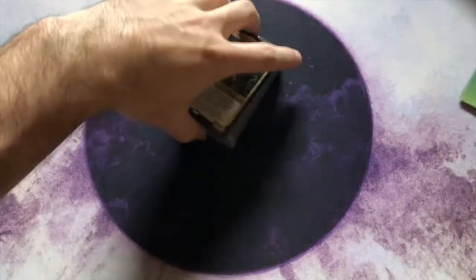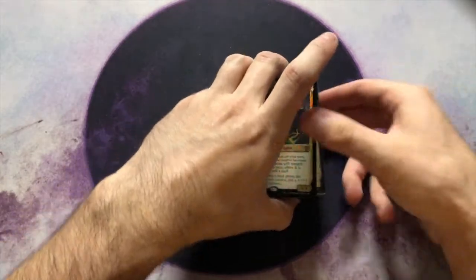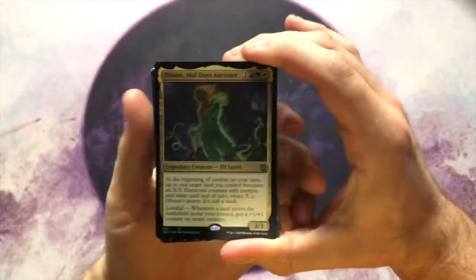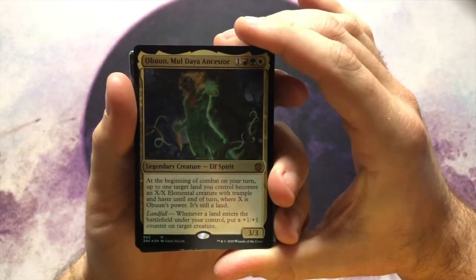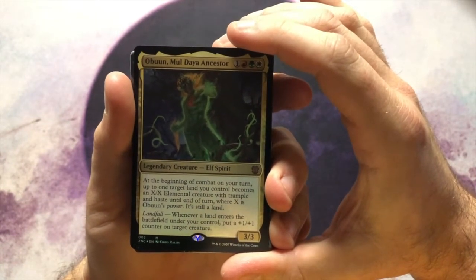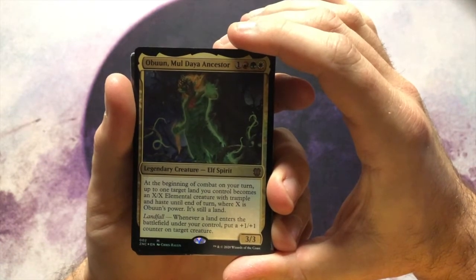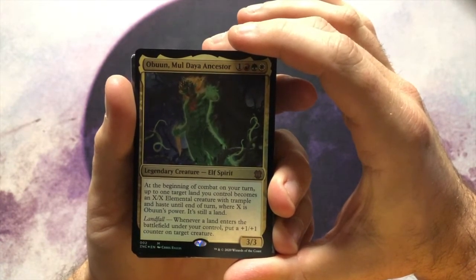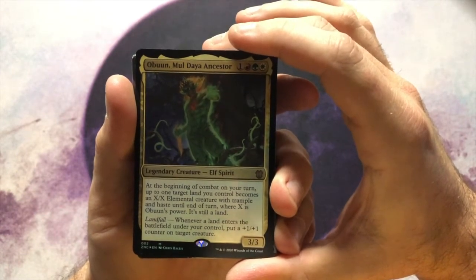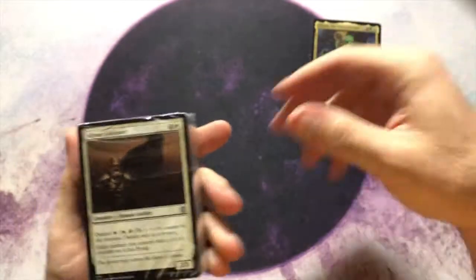So I mainly got these pre-cons because there are really good cards being reprinted in them. This is Obuun, Mul Daya Ancestor. At the beginning of each combat on your turn, up to one target land you control becomes an X/X elemental creature with trample and haste until end of turn, where X is Obuun's power. It's still a land. And then it has the landfall mechanic — he's a really good, really cool commander.